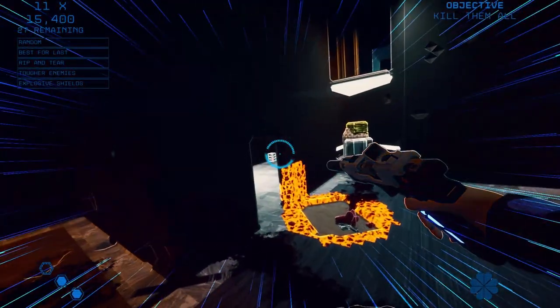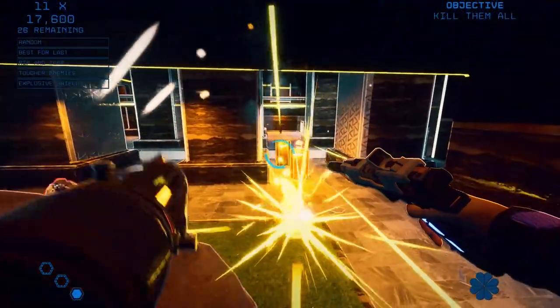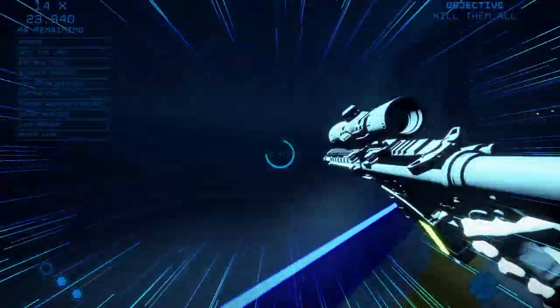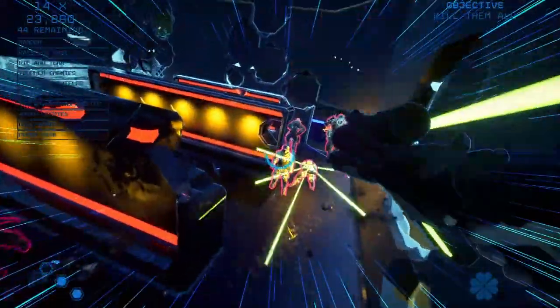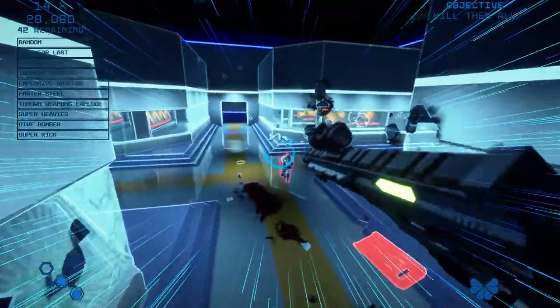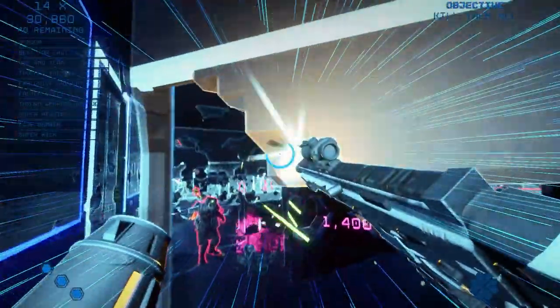Aside from the fantastic gameplay, there are the graphics and music. Graphically the game has a nice mix of sci-fi and industrial voxel aesthetics, making it feel like a blend of The Matrix and Tron. Static lighting is replaced with a metric ton of dynamic lights virtually everywhere, with skylights and post-process LUTs making up much of the lighting. The weapon and enemy models are quite impressive with good detail, while still looking somewhat minimalistic — impressive for a game mostly made by one person using Unreal Engine.